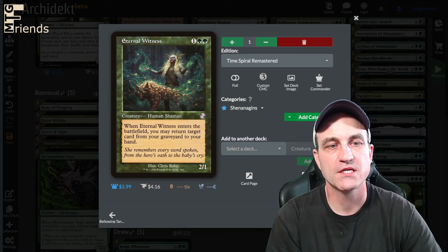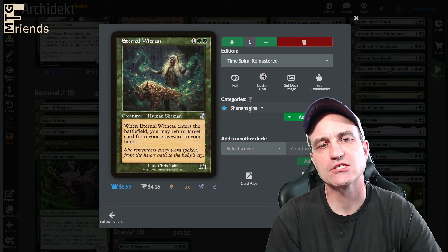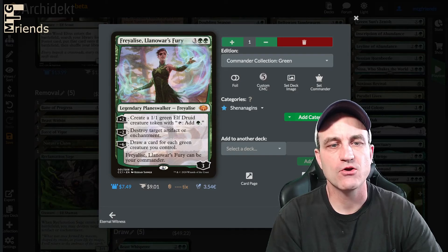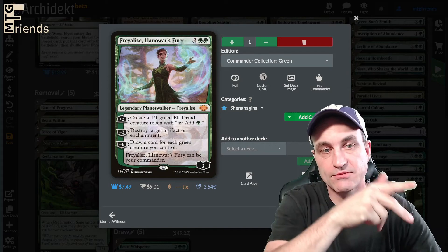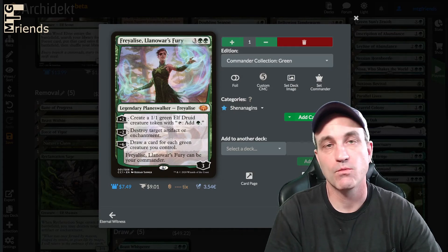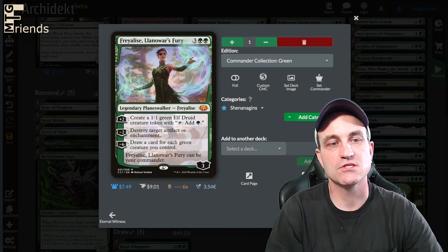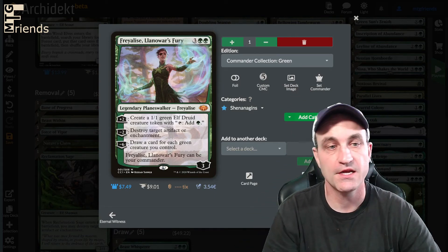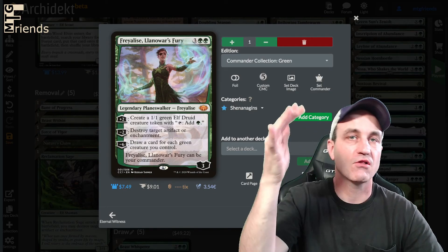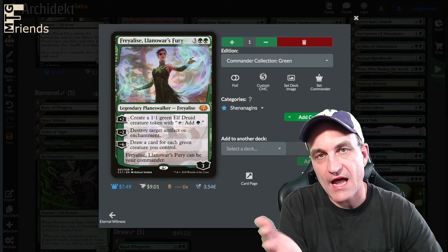Eternal Witness — whenever it enters the battlefield, you may return target card from your graveyard to your hand. Freyalise, Llanowar's Fury is a totally swappable card. Plus 2: create a 1/1 green elf druid creature token with tap add 1 green. That could be ramp or token generation with Doubling Season mechanics. Minus 2: destroy target artifact or enchantment. Minus 6: draw a card for each green creature you control. Lots of versatility. Leave it in if you've got it, swap it out if you don't.